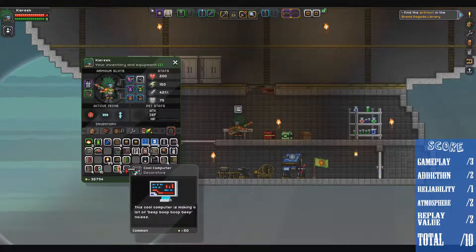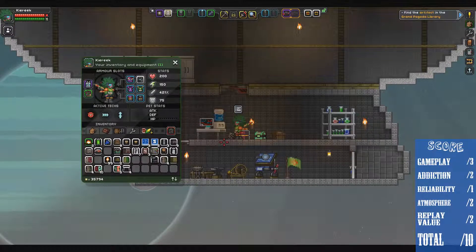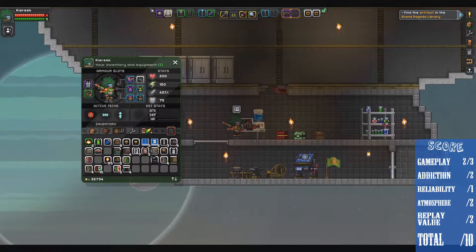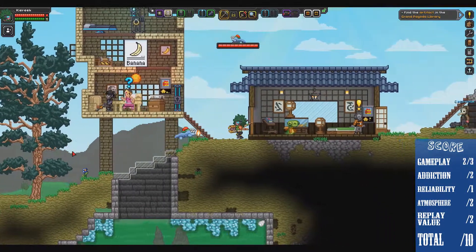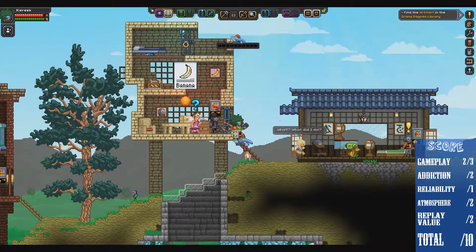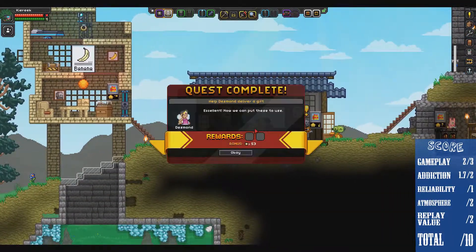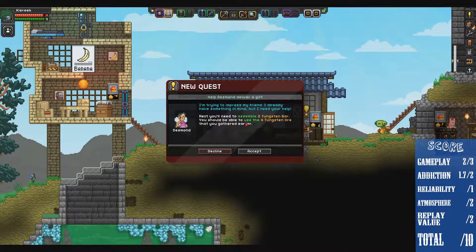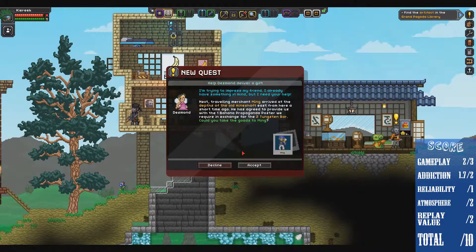Now for the score. The gameplay — it's not bad, but it's not perfect either. It could be smoother and maybe a little more intuitive at times. I'm going to give that a 2 out of 3. For the addiction, I think it is fairly addictive, especially if you're the crafting, exploring type. I'm more of a progression player — I like to progress fast. So for the addiction I would give it a 1.7 out of 2. The reliability — I can't give it a perfect score because of the whole universe dropping issue, but I don't want to ding it too much because I feel like it's not that common. Maybe it is. I'll give it a 0.8 out of 1.